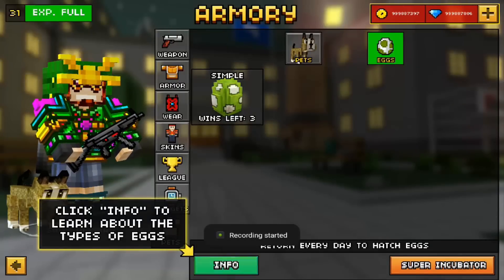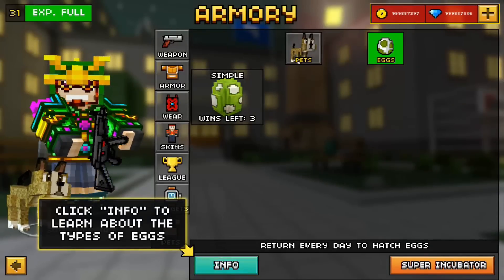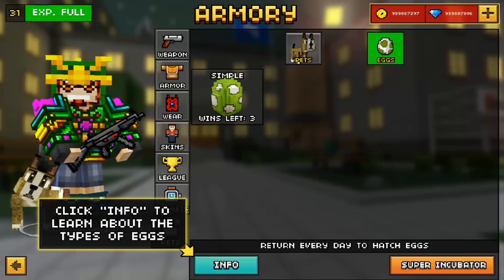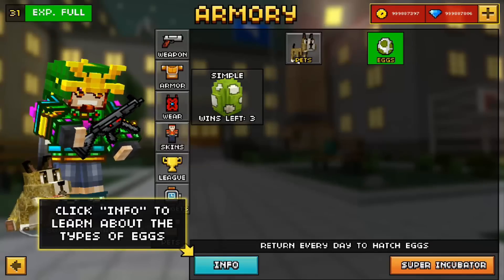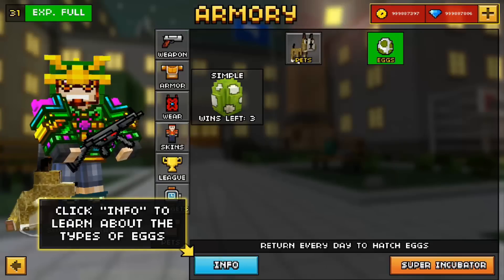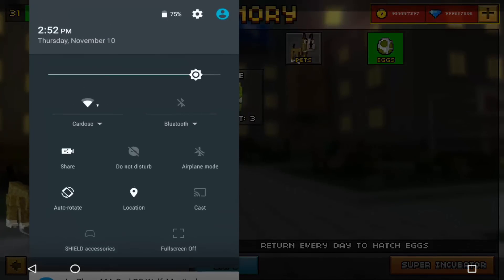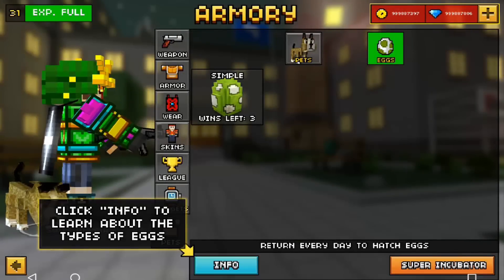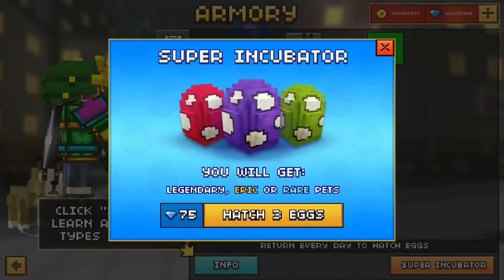Hey, what is up guys, Alex here. Today I'm gonna be hatching eggs in Pixel Gun 3D. The new update added eggs, and these eggs contain pets, and pets are very good. I'm gonna be opening a lot of them, so let's do this — hatch three eggs.